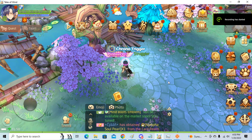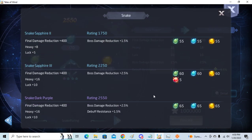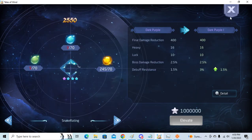Hey guys, so today I am going to show why defensive classes gain more from star trail than offensive classes. From the new star trail, you gain more debuff resistance and more high HP resistance, but the main thing is high HP resistance.